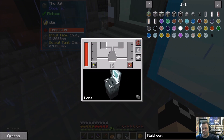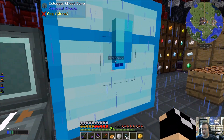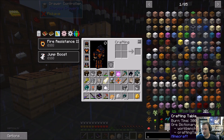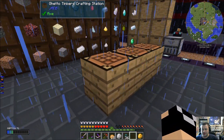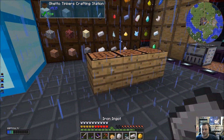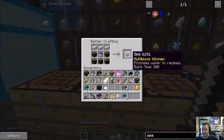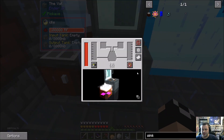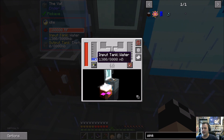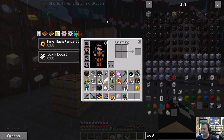We need to set this up to produce water. What we're going to do is make ourselves just a sink from Pam's Harvest Craft — very easy to do. We've actually got the wood on hand. There's the iron — let me grab the bucket of water. There's our sink. And we're just going to set this up right here — we'll say you can pull from that. You can see the input tank is now building up water. This is just temporary but they're cheap enough that it's not a problem.